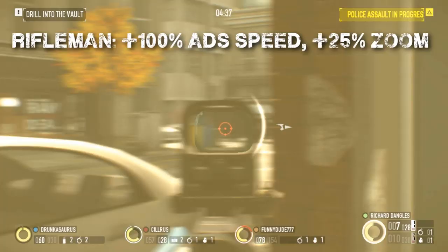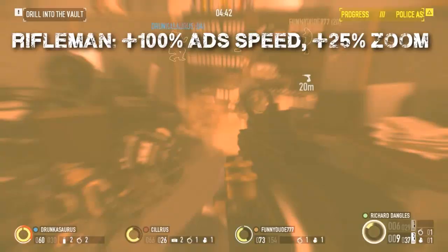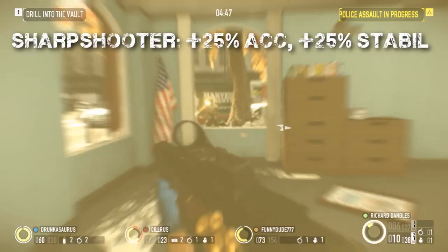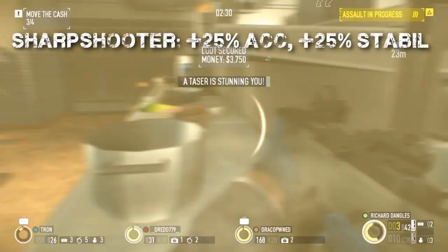Moving on to the Technician tree, the Rifleman Perk Ace will double the speed for aiming down sights, allowing you to quickly target opponents that dare cross your sightline. It will also increase your zoom level by 25 percent, giving you better clarity on target for the farthest enemies. The Sharpshooter perk will increase accuracy for the M308 by 20 percent as well as increased stability by 25 percent, both making your weapon effective at long ranges.